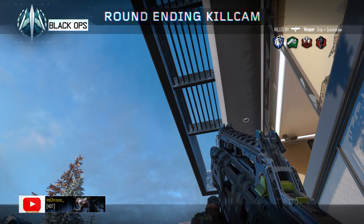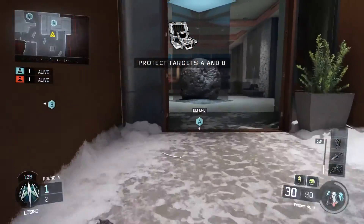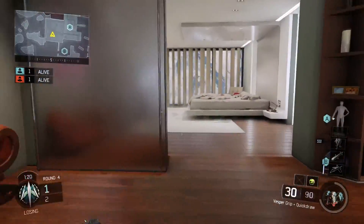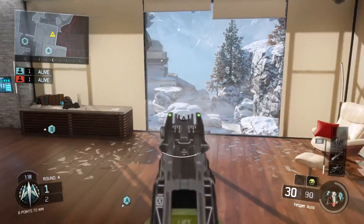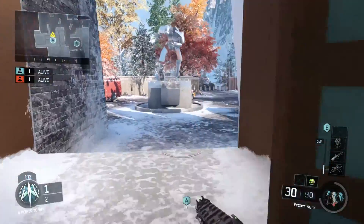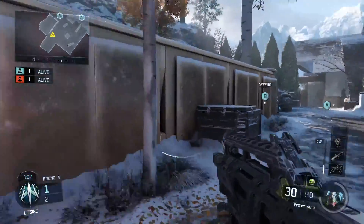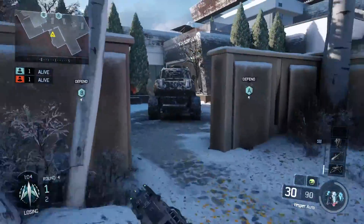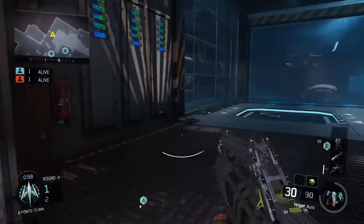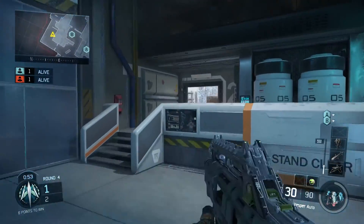The first thing you want to think about before even playing 1v1s is what specialist you're going to be using. In this gameplay you're gonna see me running with the Psychosis, because in a 1v1 I like to bait and switch — I can use my drones as bait to my advantage. If I call in my Psychosis and my opponent sees one of them, he's probably gonna think one of them is me, start shooting at them, and then I know where my opponent is. Figure out which specialist you enjoy using the most and understand how your ability actually works.